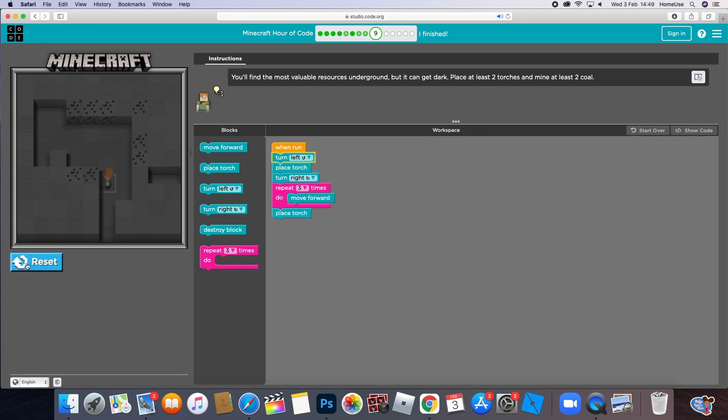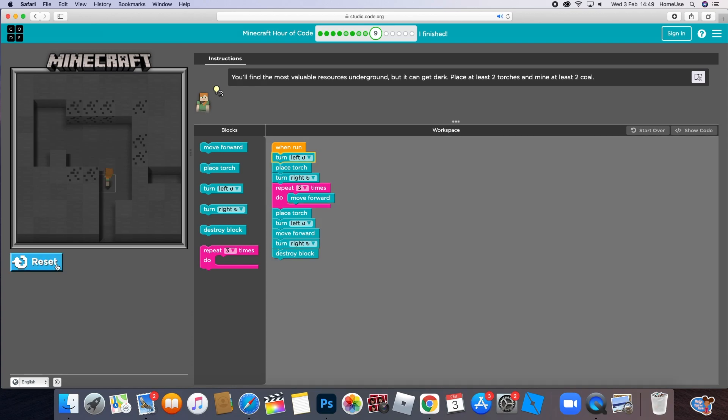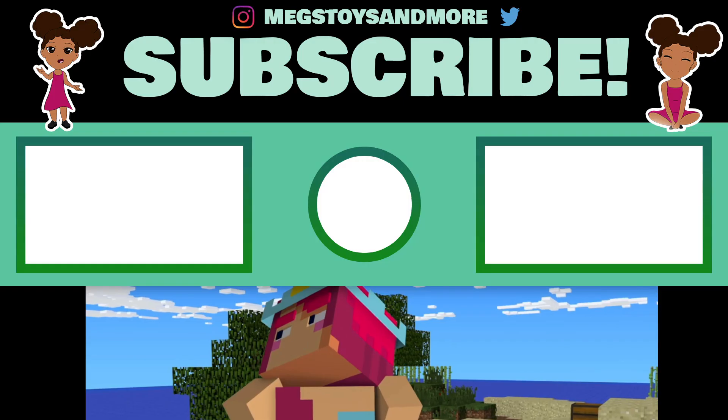Then turn left, press move forward, then turn right, then turn right again, then press destroy block. Move forward here, then turn left, then do destroy block. Yay, we did it guys! Thank you for watching my video - please subscribe, put on the notification bell, and comment down below which one you think was the hardest.